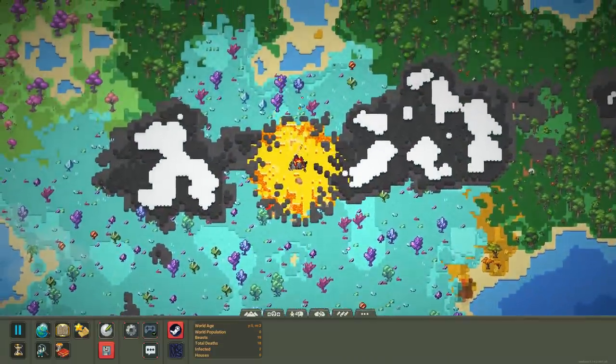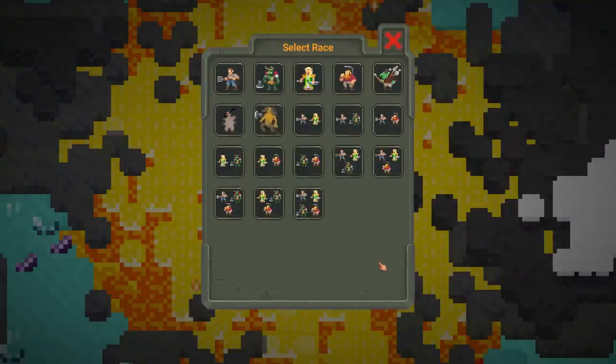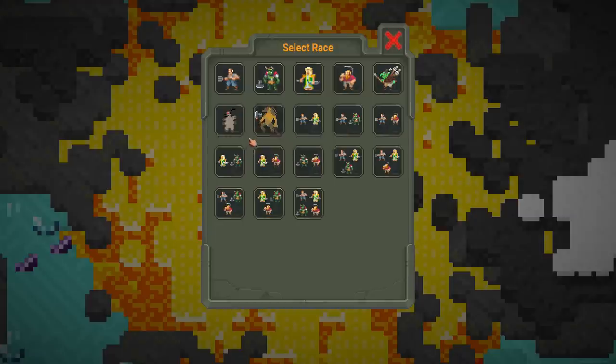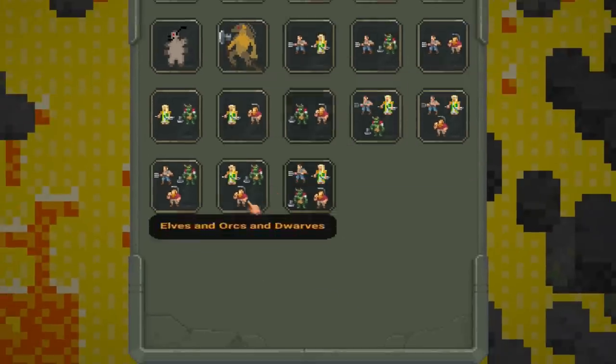Welcome back to World Box. Today we're doing something spicy, even spicier than this volcano. A couple weeks ago I installed this mod called Diversity Crate. It adds three new races which we actually already did a video about, but what it also does is allows you to have multi-race kingdoms. So you could have a kingdom that's elves and dwarves, a kingdom that's all four of the default races, and any combination therein.